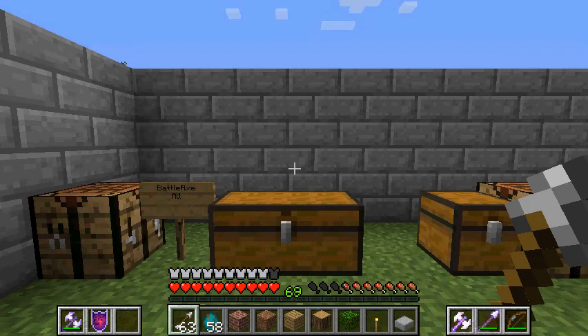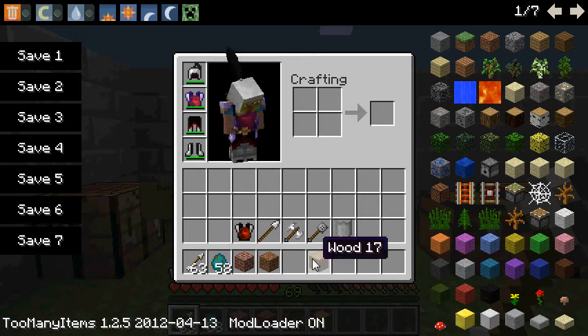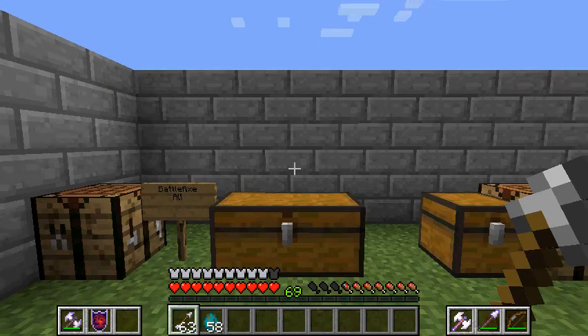Hey, it's T-Drag here with another mod spotlight. This is called Mine and Blade, a mod that Tobuscus uses — and because Tobuscus is awesome, we're covering it. I'm on creative and I got everything here. I'm gonna explain it all — I'm gonna need two parts. This adds more weapons, detailed armor, shields, and a bunch of stuff. If you've watched Toby's Let's Play, then you've seen it. So let's get to the stuff here.